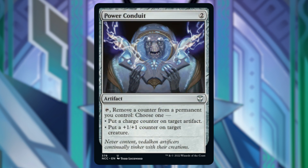Next is Power Conduit. We can tap this to remove a counter from a permanent we control and choose one of two effects: put a charge counter on target artifact, or put a +1/+1 counter on target creature. Still a little too slow for me.